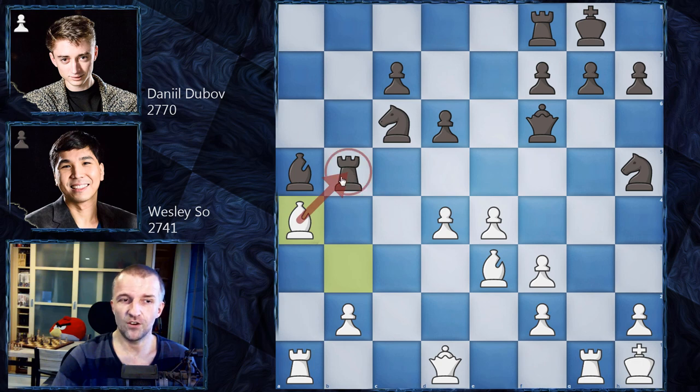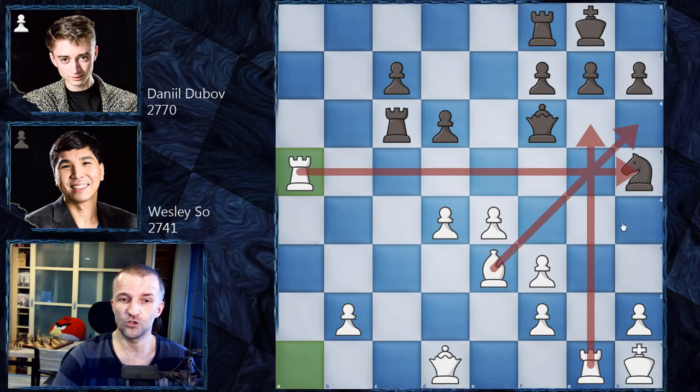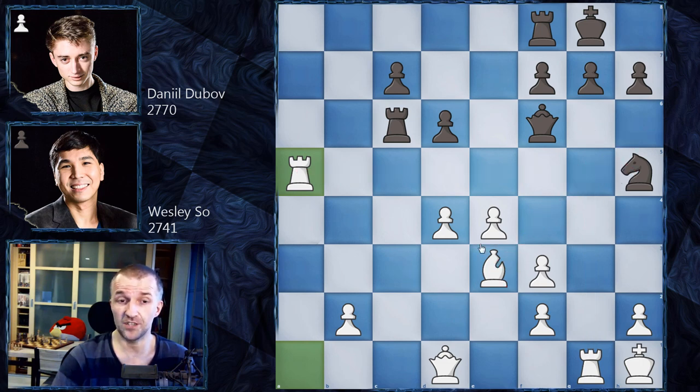Now bishop a4 attacking the rook — very tricky if you don't know the theory. If you try to defend the rook naturally, then we have bishop c6, rook c6, rook a5 winning back the piece. The problem is black is in a totally bad position. This knight is under attack but cannot retreat — that is the problem. It's not easy to defend as the rooks and bishop control most of the squares around it.